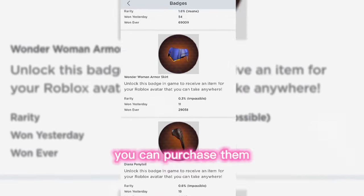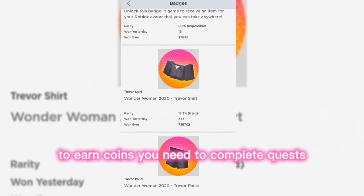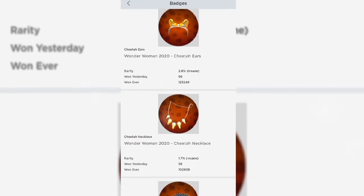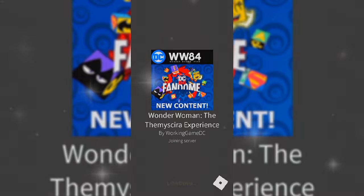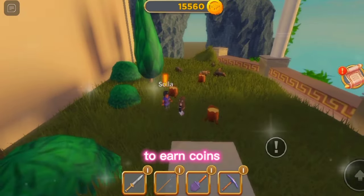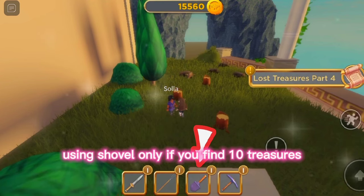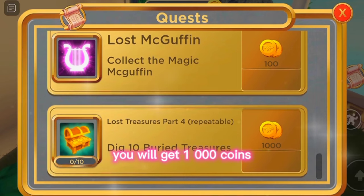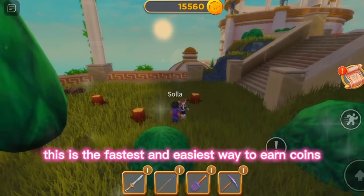You can purchase them using coins you earn from the game. To earn coins, you need to complete quests. Let's join the game. There are so many quests to do in this game to earn coins, but my favorite is to find treasure using shovel only. If you find 10 treasures, you will get 1,000 coins. This is the fastest and easiest way to earn coins.